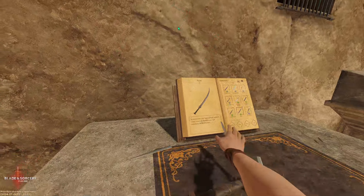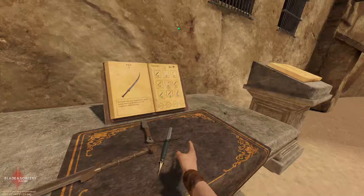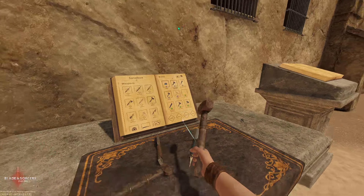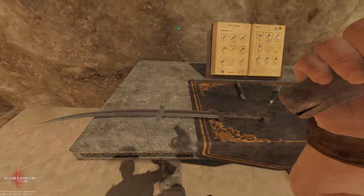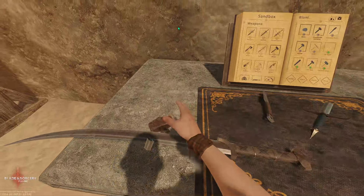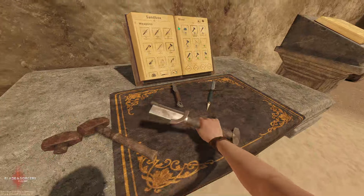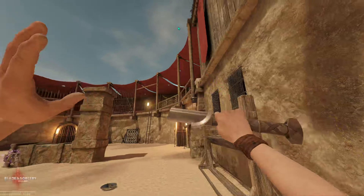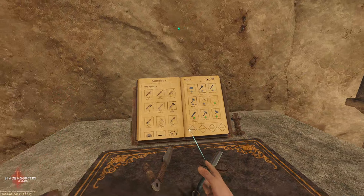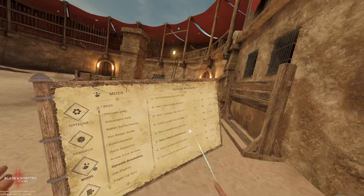All you have to do is grab a weapon — I'm gonna get a blacksmith hammer. And now it's broken. Some weapons have more durability depending on what tier they are — you can see under the tool settings. So that is Dynamic Breakables. These are all the settings: tier damage and jaw physics.